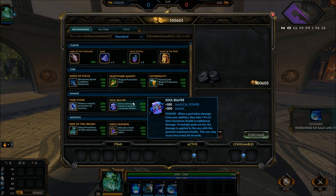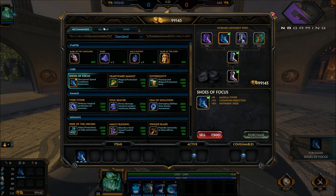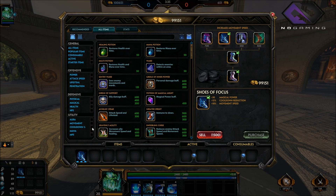Starting with about 500-600 gold, the first thing I do is get the Shoes of Focus. The Shoes of Focus give you a little bit of magic power — not a big deal — but the big thing is the cooldown reduction and movement speed. You can have a tank with 6,000 health but if he's not getting into the battle he's useless, so pick up the Shoes of Focus.